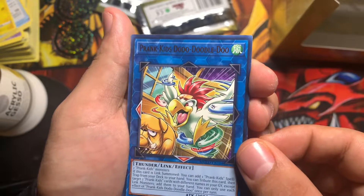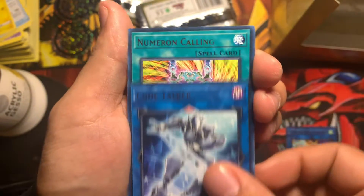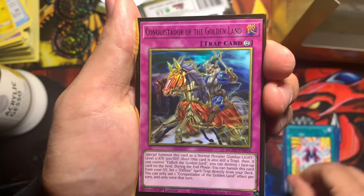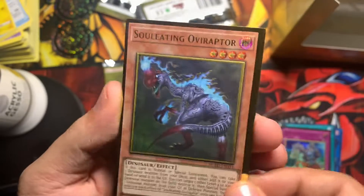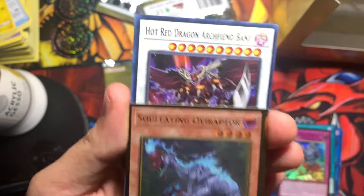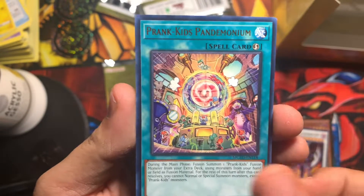Prank-Kids Dodo, Code Talker, Numeron Calling, Conquistador of the Golden Land, Access Code Talker — soul eating oafish. Look at the edge, it's way thicker on this side. Yeah, that's crazy. Hot Red Dragon Arcfiend Bane, Prank-Kids Pandemonium.